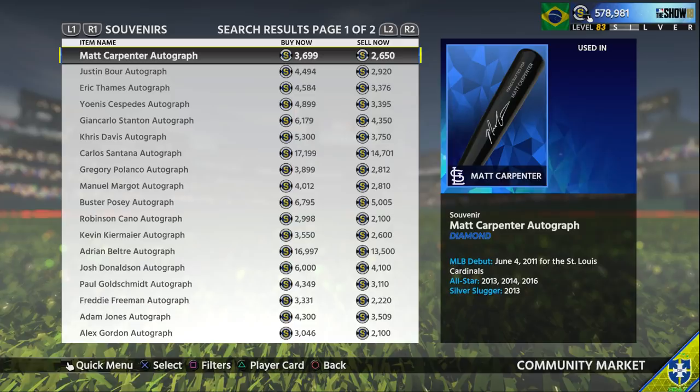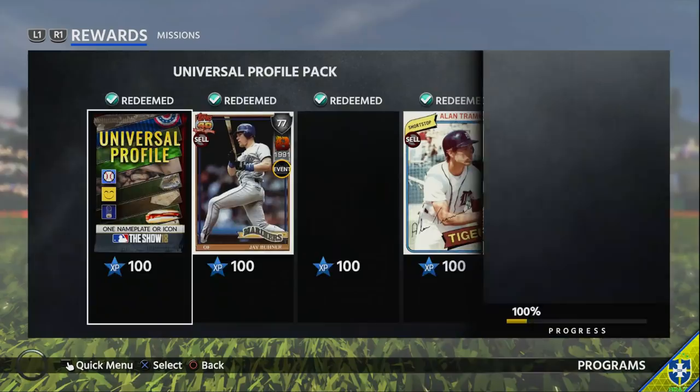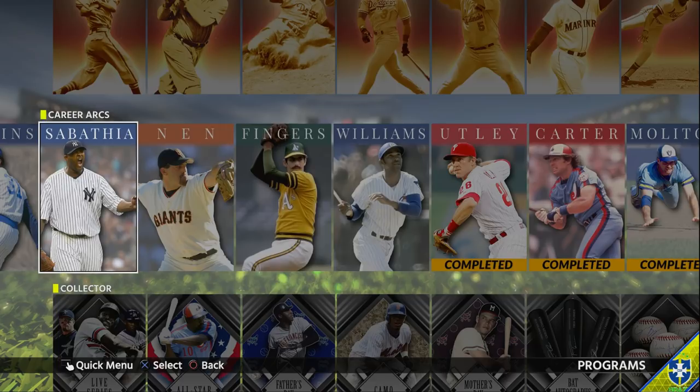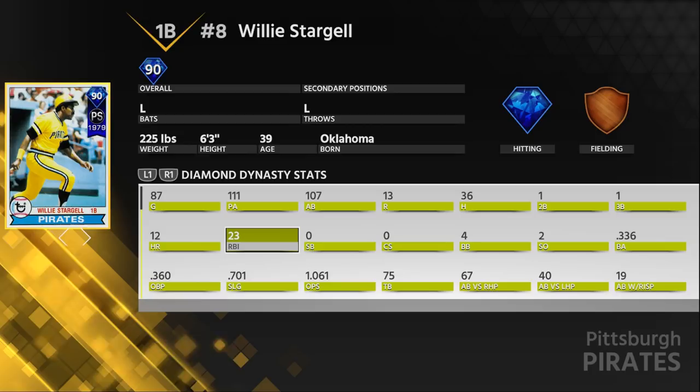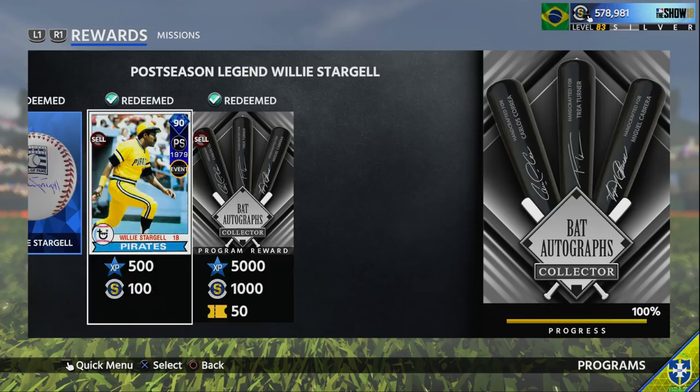Once you get all 29 bats and complete Stargell - by the way, Stargell is one of my favorite cards in the game. He's insane, I really really like him. He's a lefty with a lot of pop - you guys will definitely like him a lot. Sandberg I haven't really had a chance to try out yet, but I highly recommend Stargell.